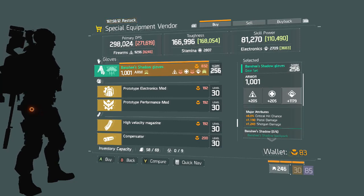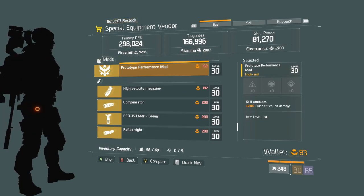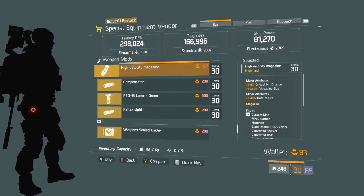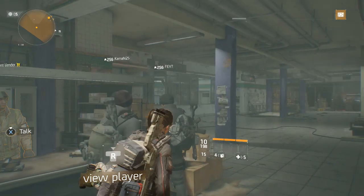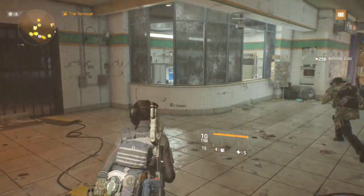Electronics Gear Mod. A Pulse Critical Hit Damage Gear Mod — you could pick this up, however I would rather have the Pulse Critical Hit Chance. A High Velocity Magazine, a Compensator, a Laser, a Reflex Sight, and the normal caches. At any point during this video if you see something I may have gone too fast over, feel free to pause and check it out.